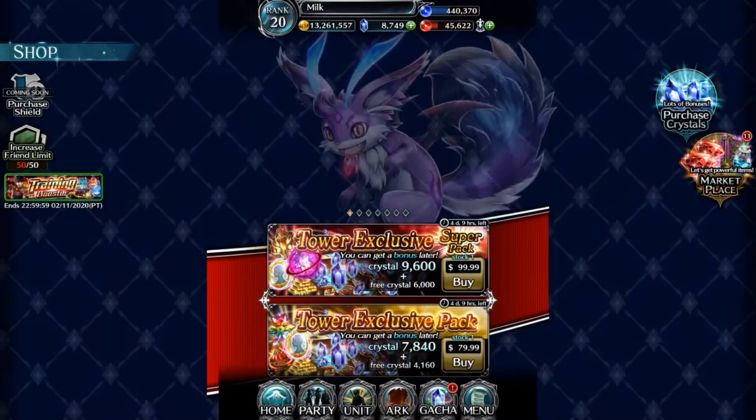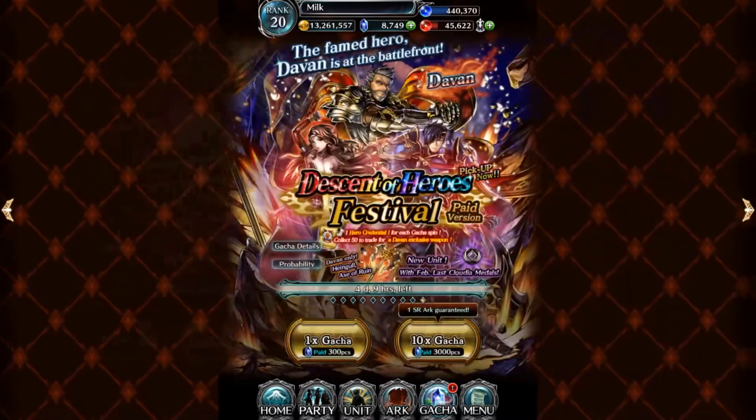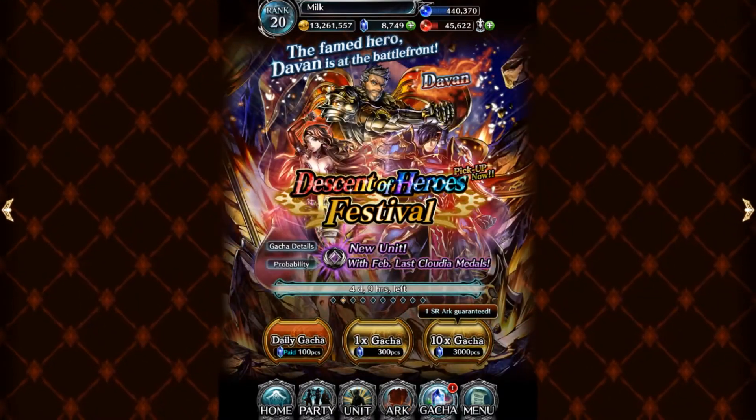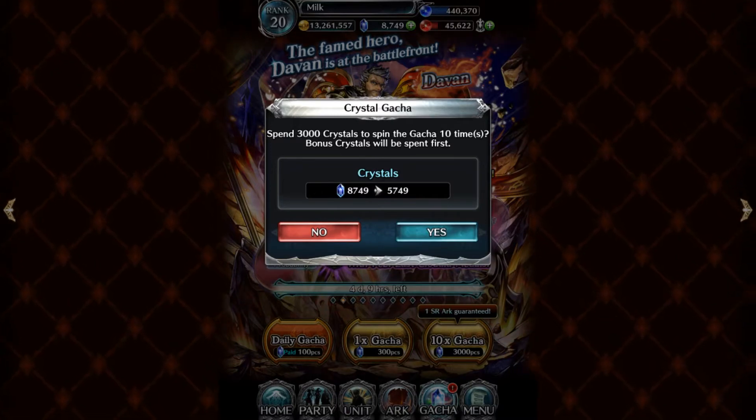Now let's do the final pull for Davin. I can't do paid, but we've got to do free pulls. It sucks that it has to be paid pulls to get the hero credentials.